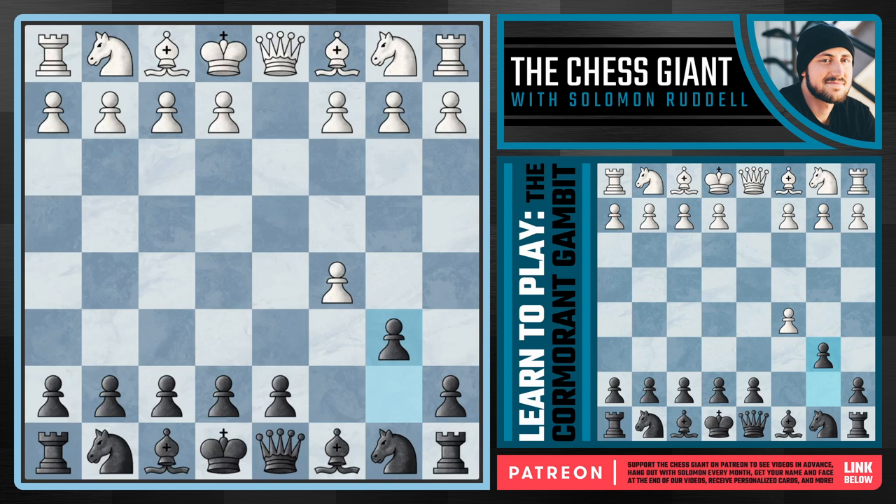The majority of this video is going to be about what to do if white takes on b6, but first let's answer the question: what if they don't? If white wants to play something like Nf3 or e4, we're just going to take back - even material. White's not going to have a d-pawn, we're not going to have a b-pawn, and that's a great trade for us. We're going to be outmanning white in the center with our e and d-pawns.